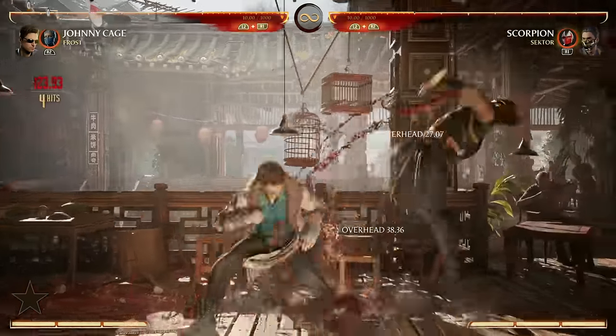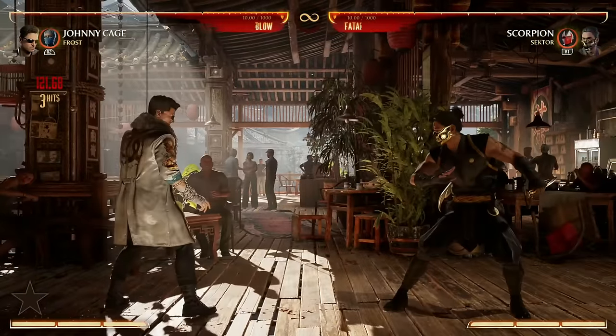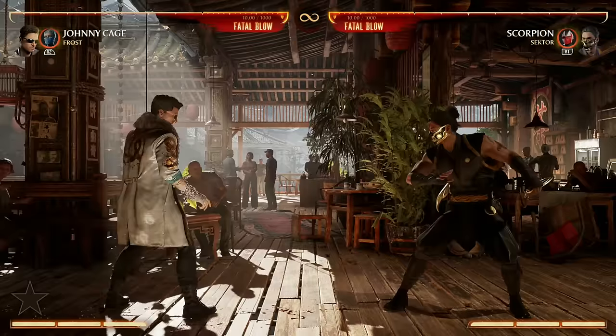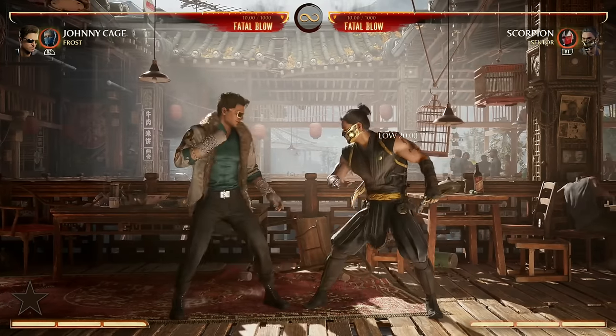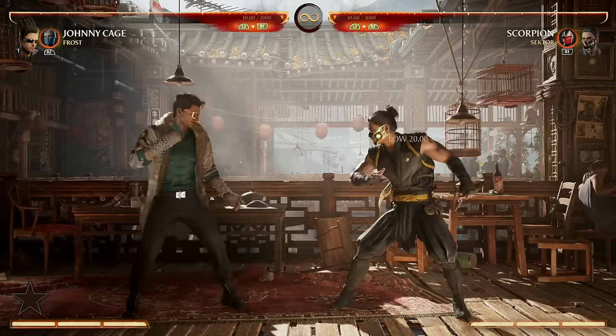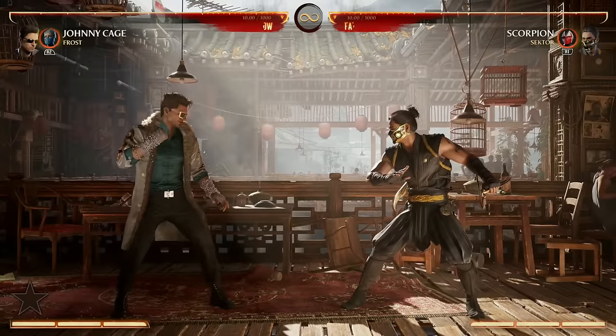You can see the crazy potential he already has. When it comes to lows, we have Forward 1-2-3 — that low isn't necessarily that punishable, you can't get much off of it, but it's a good low to throw in there and keep your opponent off guard. You also have Down 3, which is nice because it's a low with decent range and can cancel into specials.